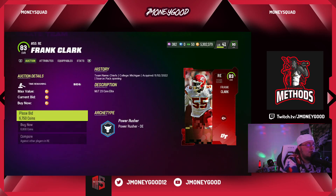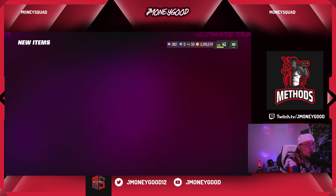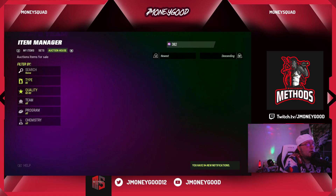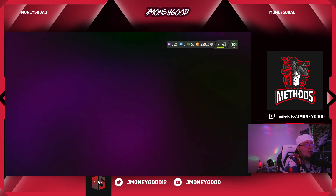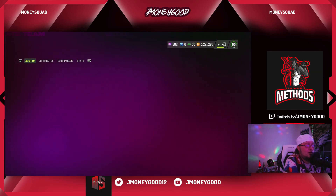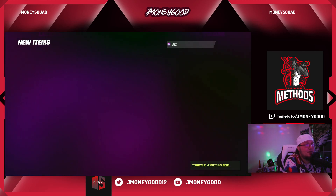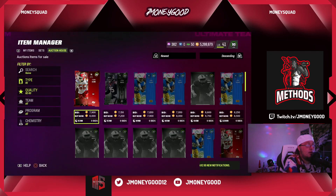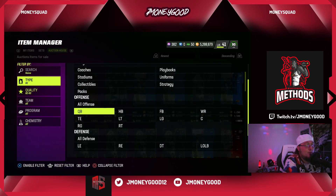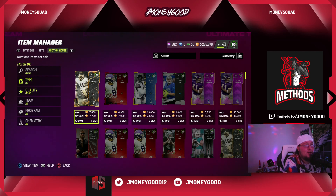Either the market shoots sky high and people pay to do the strategy roll, or it stabilizes. I have to do the strategy roll to show you guys if it's profitable or not — usually when it first drops it is, then it diminishes. What I like about the strat pack despite the high cost is that limited time cards are in there. Being able to roll and pull limited time cards knowing I can make profit or break even is great.